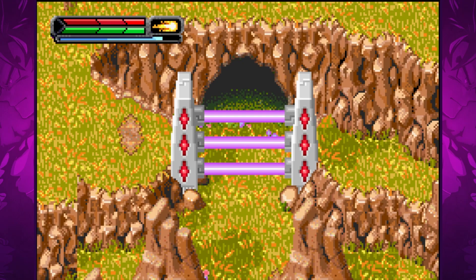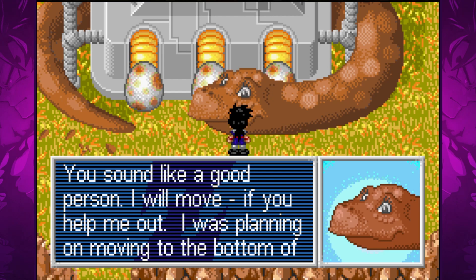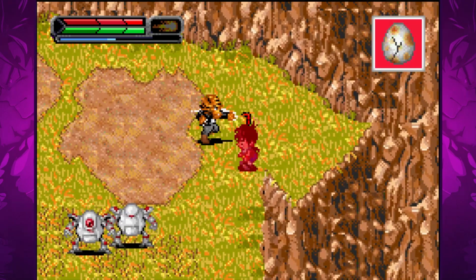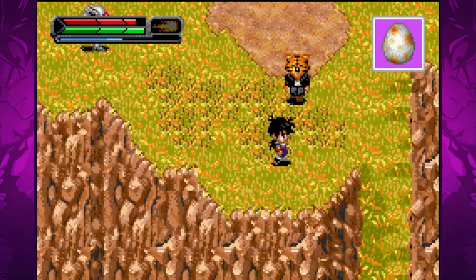We must locate and destroy three power generators to deactivate the laser gate barring our path further into the mountains. Two aren't too difficult to find and destroy, but the third one requires playing a rather frustrating mini game. There's a dinosaur that has made her nest around the generator and will only leave if we bring all three of her eggs down the hill. While carrying an egg you cannot melee attack or use ki, and you cannot under any circumstance take damage or the egg will break and you'll have to start all over again. This is the worst mission in the entire game — it's hard, it's frustrating as hell, it's not fun, and worst of all you have to do it three times.